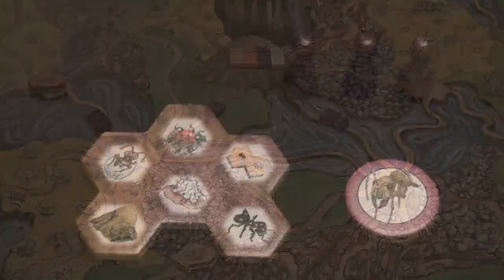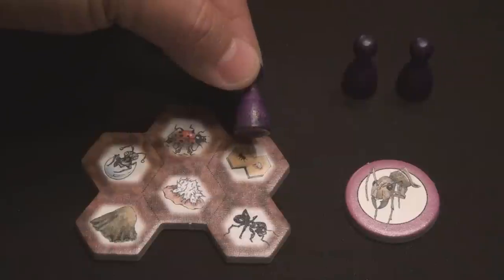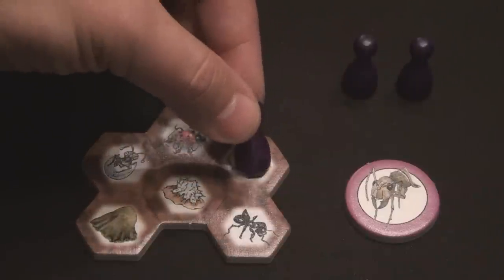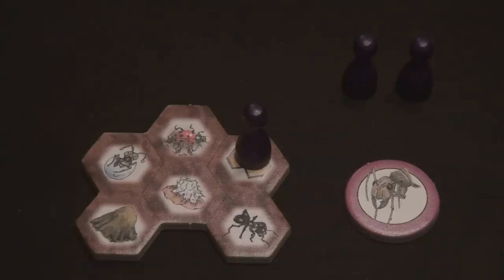On a player's turn, they are allowed to perform three total actions using the three colored player markers they started the game with. There are five possible actions available at the start of the game, all located on that player's starting anthill base. To take an action, a player simply takes one of those colored markers and places it on one of the available actions. Let's take a look at each one in turn.